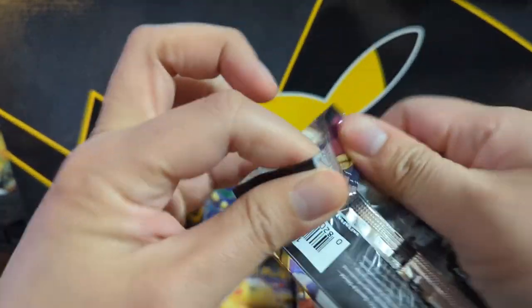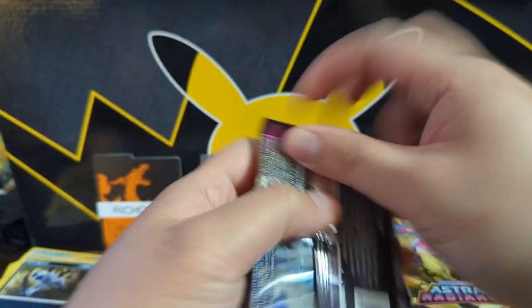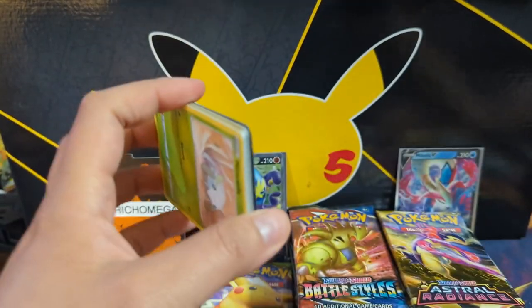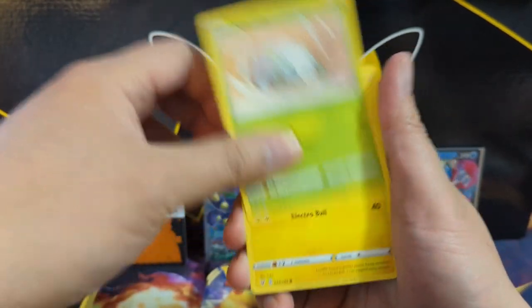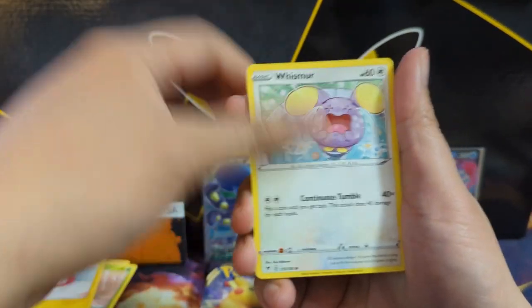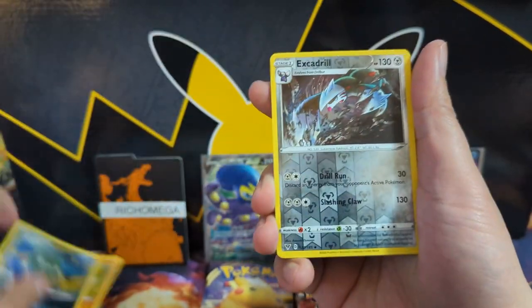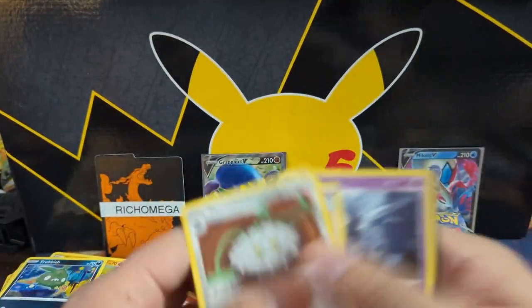One of those Zamazenta premium boxes — the wrapper was a little weird, let me open it from this side. We did pull the rainbow Chunky Chew in that one, which would be a nice thing to repeat. Just a DNF for that pack though.